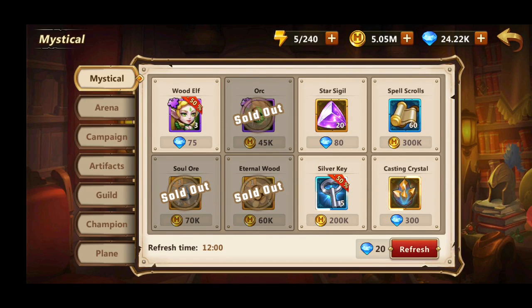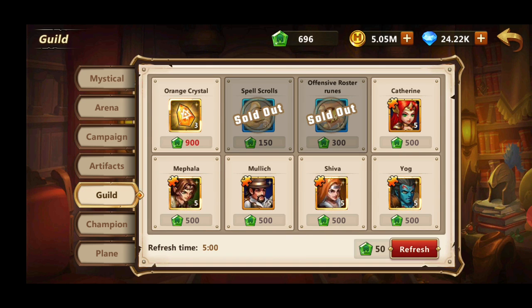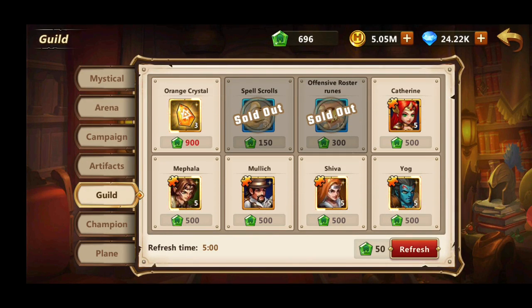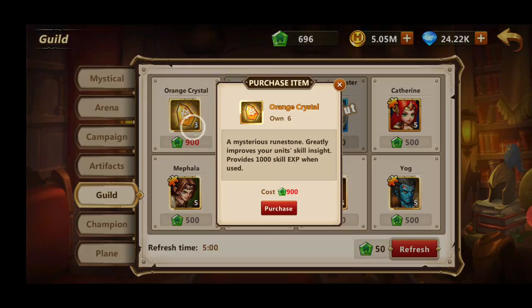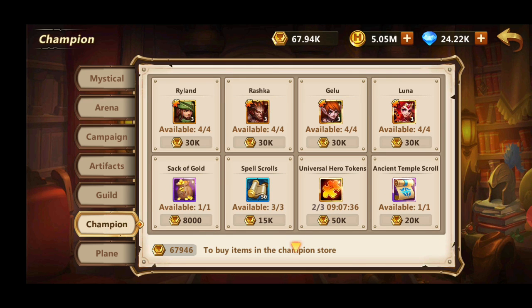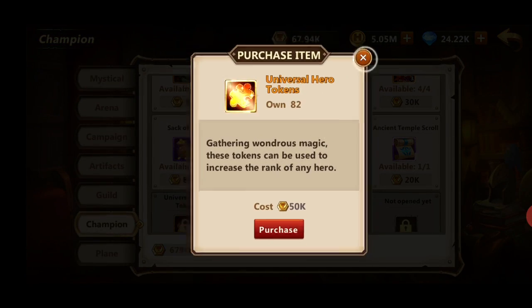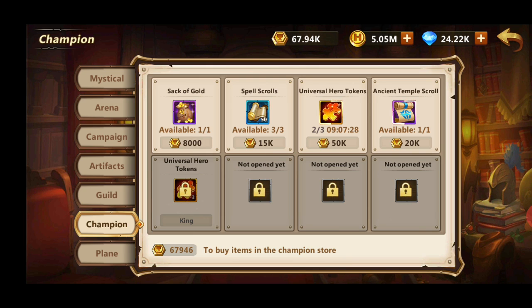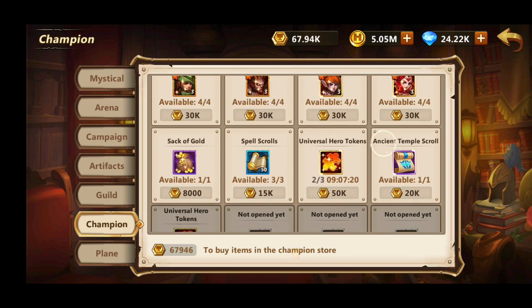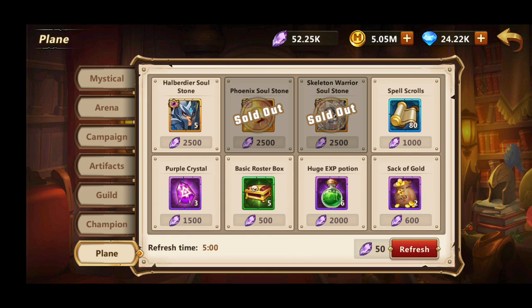In the Guild shop, you want to max out all three heroes first - they provide passive bonuses at two and three stars. Once you've unlocked all of them you can start spending on Roosters and spell scrolls, and also the orange crystals if you really struggle with skill levels for your main composition. Don't worry about secondary units for now - you'll get them slowly through other means. In the Champion shop, the only thing I'm buying is universal token shots. Once you reach King level you can buy three for the price of two, which is a good deal.